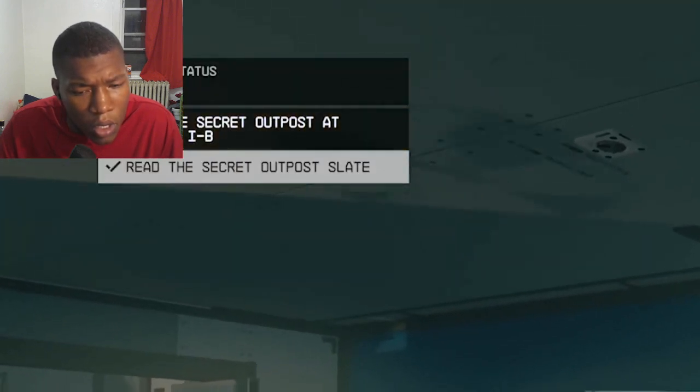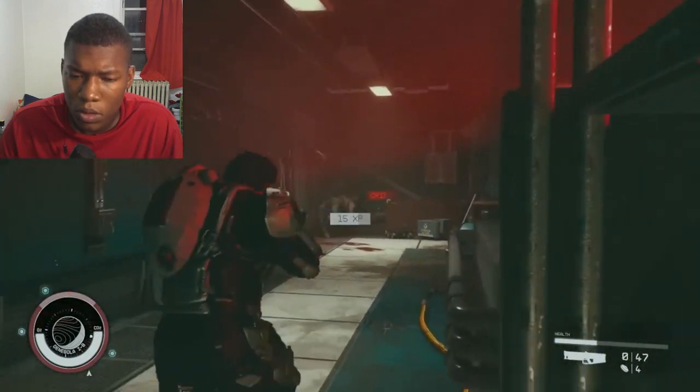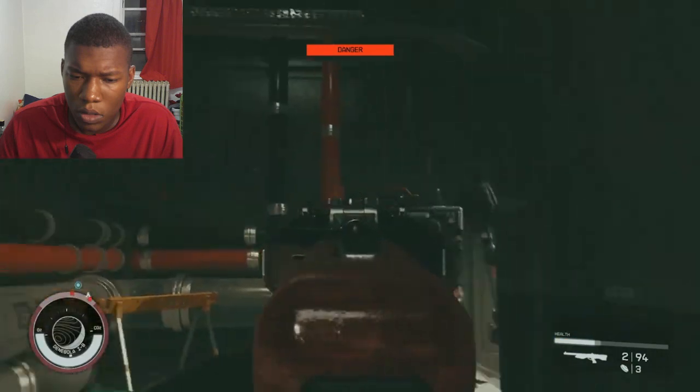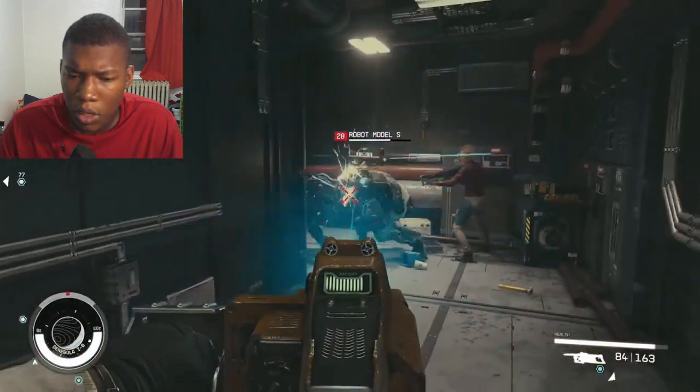Make sure you read the note and you'll suddenly see a Mantis mission appear in your quest log, sending you to the planet with the secret base on it. Before you get there, make sure you're prepared with lots of weapons and ammo. You can save yourself some headache by carrying a weapon that is strong against robots.